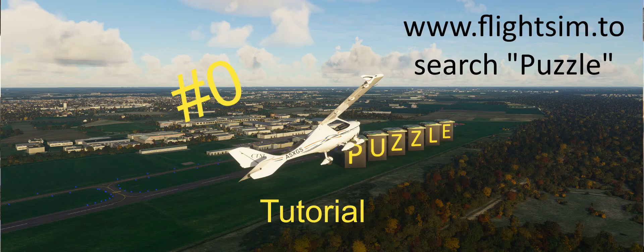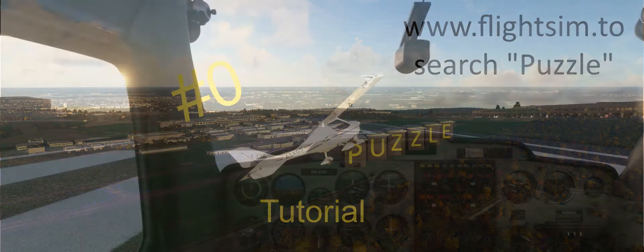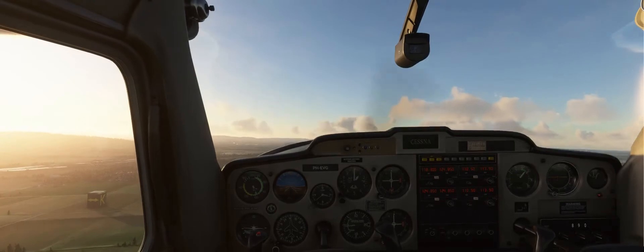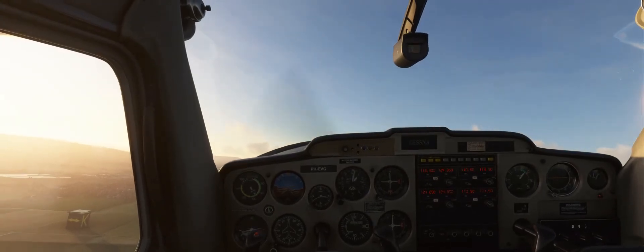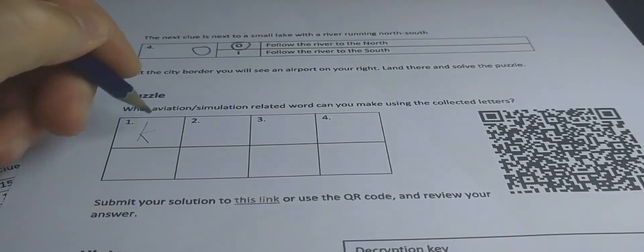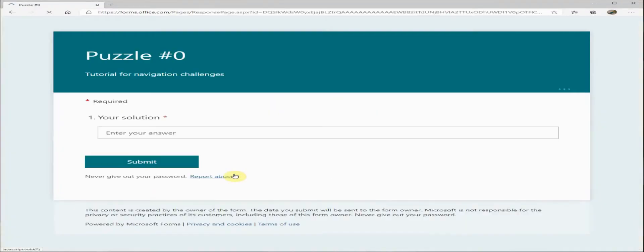In this video I will explain how to solve the navigation challenges, or puzzles, and I will do so by flying the tutorial puzzle, or puzzle zero. The idea of the puzzles is that you fly a short route and look out of the window for letters on big cubes. These letters indicate the next instruction to follow. At the end, use the collected letters to form an aviation or simulation related word, and you can then submit your solution to a website.